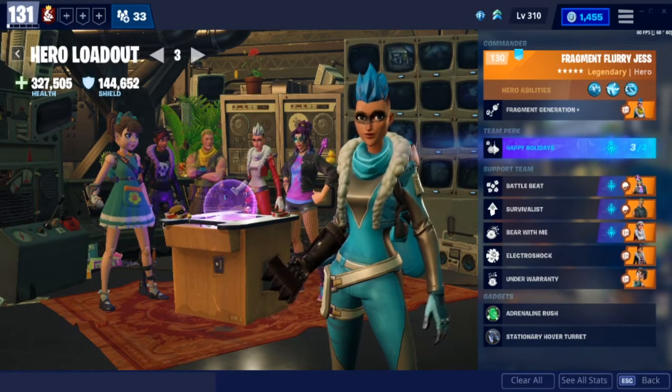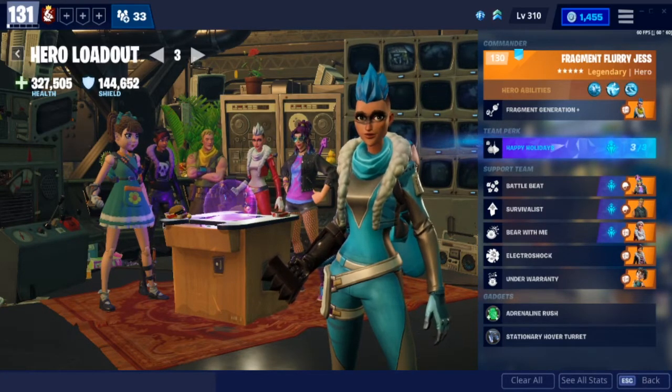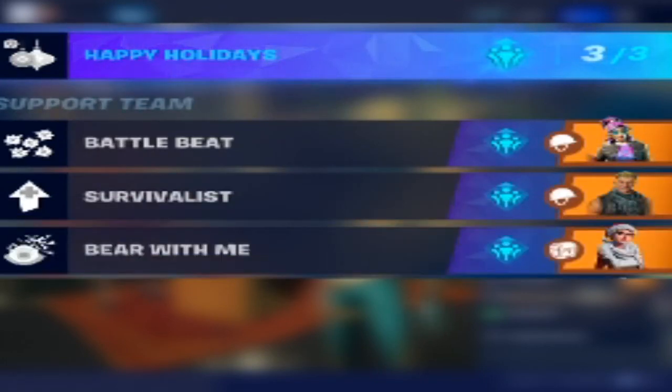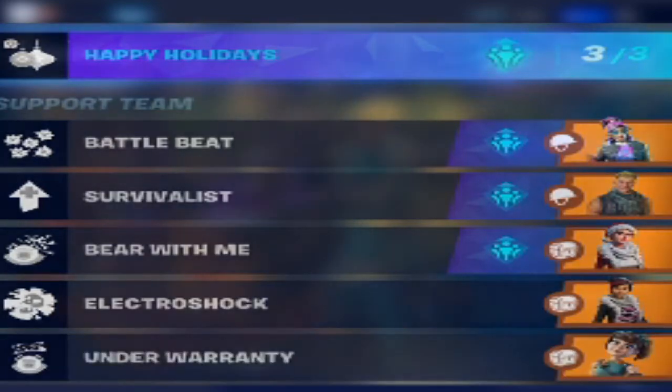The roles in my sport team — pretty much my loadout in general — is just what it's on screen. I got Happy Holidays with the cooldown reduction, Battle Beat for damage, Survivalist for surviving — aka HP, for more health — Bear With Me for additional duration on the Teddy, Electro Shock for the Impact Plus on my Shock Towers, and Under Warranty for bonus damage on the Teddy.